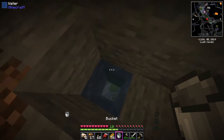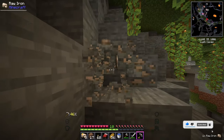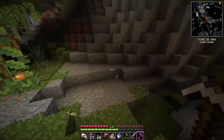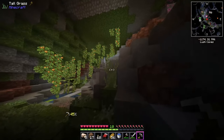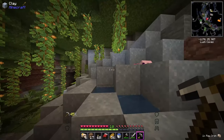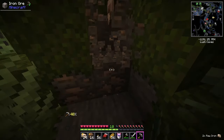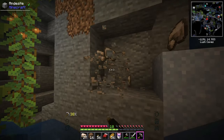We have a cave! We need to find iron because I need to make a new pickaxe, and I also need to get armor because this is going to be dangerous. The best find though is this axolotl up here - you're coming home with me!